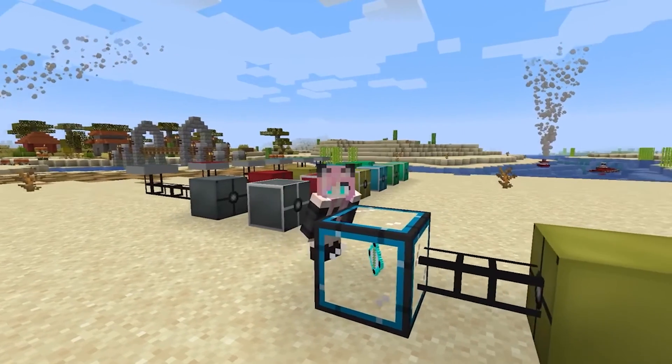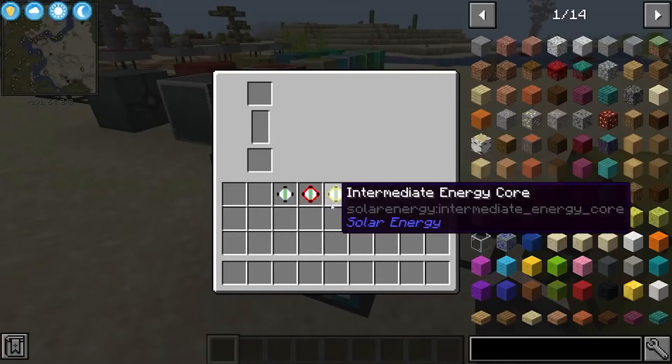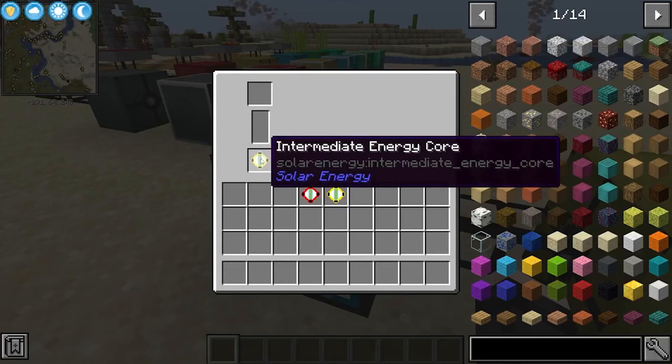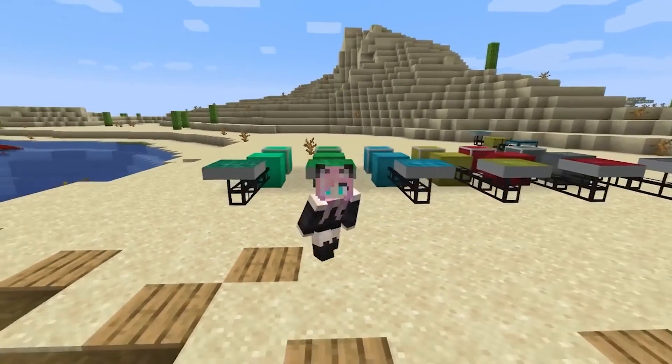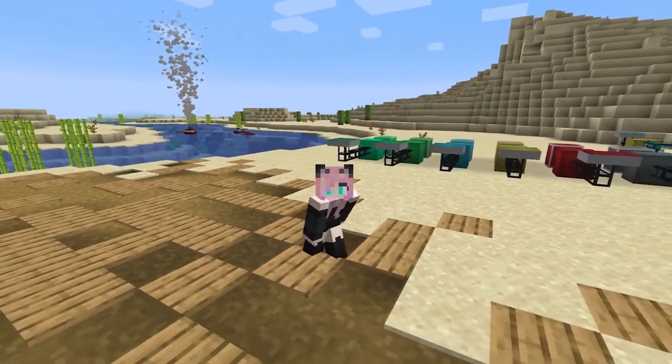Advanced energy cores can be obtained in the same way. Just put the base core in the upper slot and get an ordinary one. If you put an ordinary core, you get an intermediate one, and so on — I hope you understand the principle. By the way, it is written on the side how much energy it will take to produce each item. Note that the more complex the core you want to make, the more energy you will have to expend.